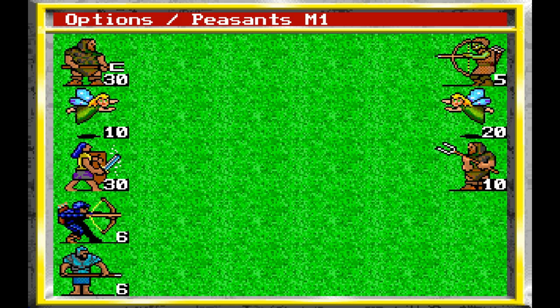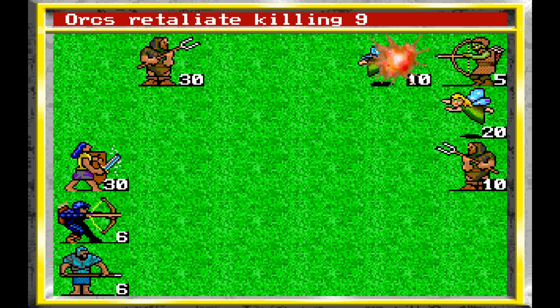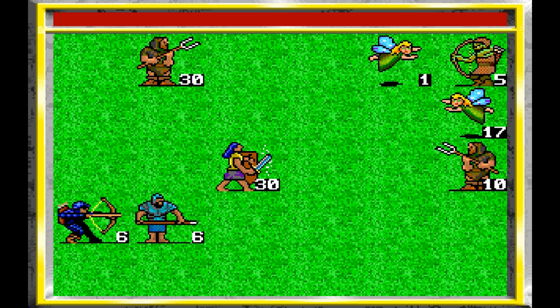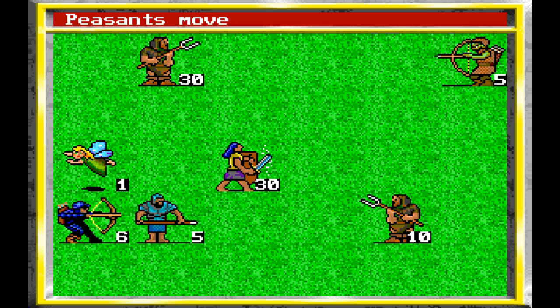Our peasants can move one square and that's all they do. Sprites can move one or they can fly — you hit F, pick where you want to go. I'm going to fly them next to the enemy archers, because in doing so the enemy archers cannot attack us. The sprites attack — yeah, they're archers — didn't kill any. And you can see that the archers retaliate, which is wild and sucks. So it's our archers' turn — we're going to have them shoot their sprites. Then we move the pikemen.